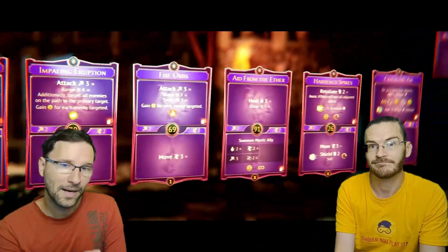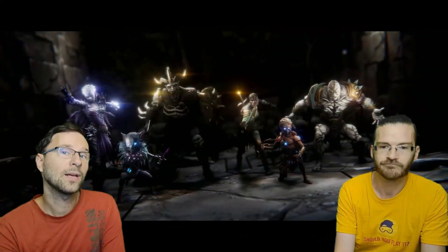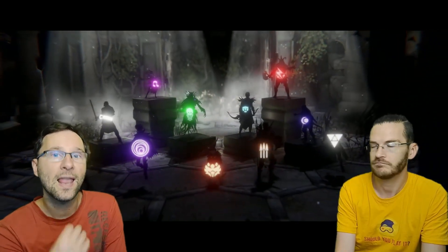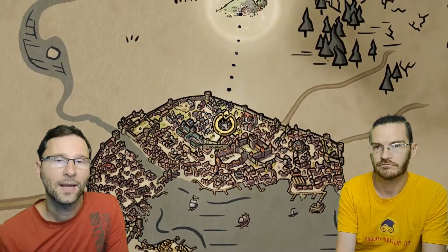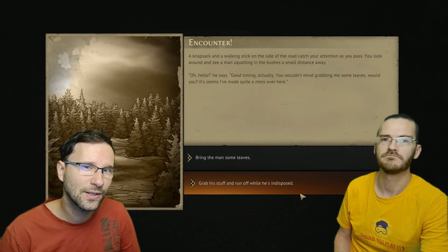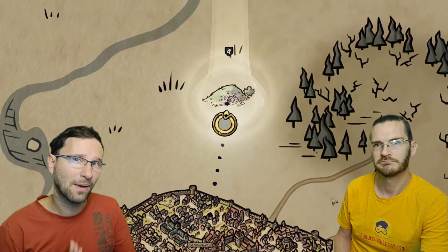In the very beginning, as usual in RPGs, you choose your characters — you can choose from 6, and those other 11 you unlock while you travel the world. While traveling through the map, you get random encounters where small side story choices can be made, with some buffs or debuffs applied to upcoming battles.